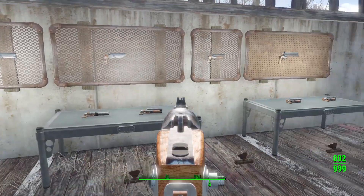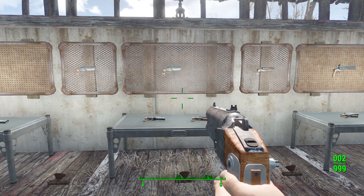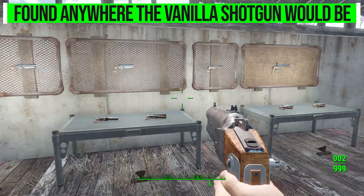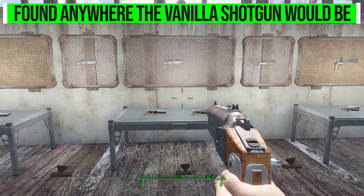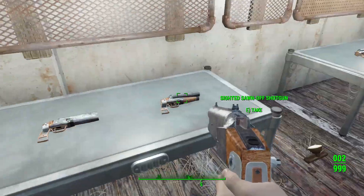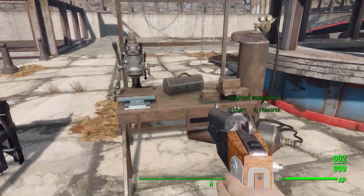As for how you get your hands on one of these, it's pretty simple. Much like the vanilla double barrel shotgun, this has the exact same level-list loot integration, so anywhere you'd find the vanilla double barrel shotgun, you'll find yourself one of these Sawn-Off Shotguns. Pretty easy to find them in the game.